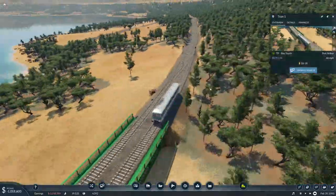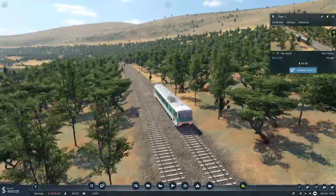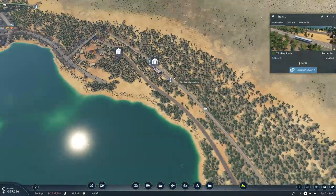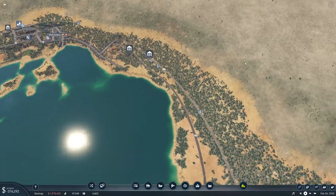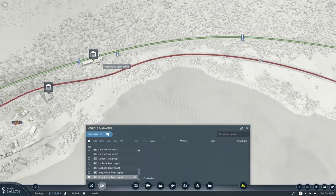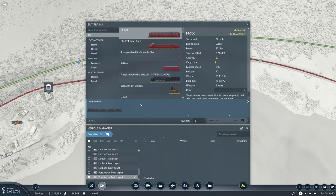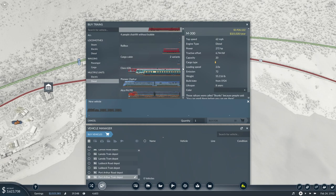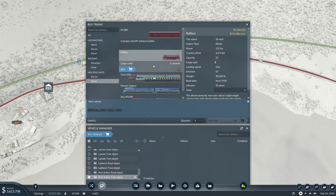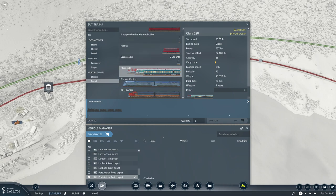We still only have one train on here. I'm probably going to need two. I'm going to have to take out diesel multiple units. Rail bus — interesting. It does 56 miles an hour. This thing is basically the same thing, only it's faster and carries more people.